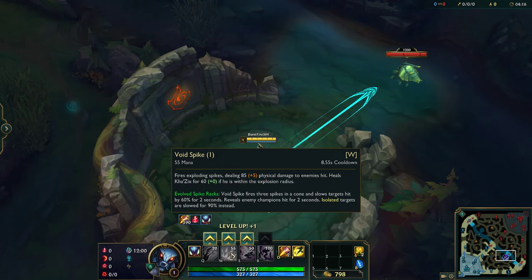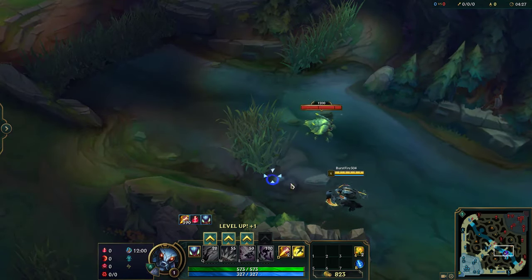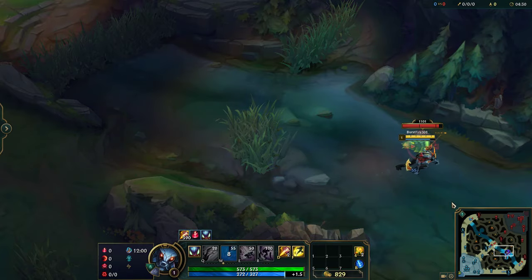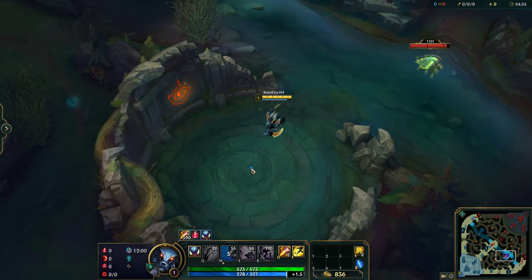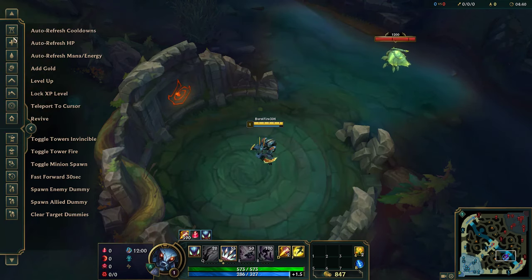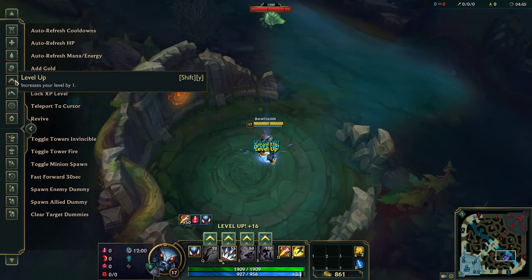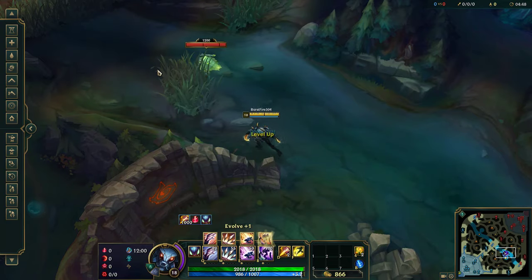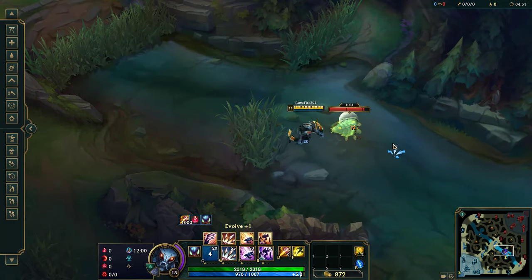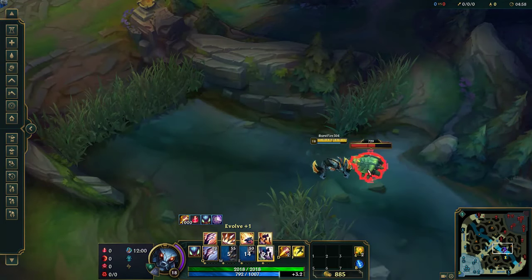W Void Spike is a line missile of damage. If it hits someone and you're close to them, it will heal you. So if you're standing far from a target you don't heal, but if you're right next to it, super close, then you do heal — so you want to be really close when using it. Your E is just a leap — you literally just leap through the air. And your R makes you go invisible, increases auto attack damage against champions, and gives you Unseen Threat if you're not under a tower.